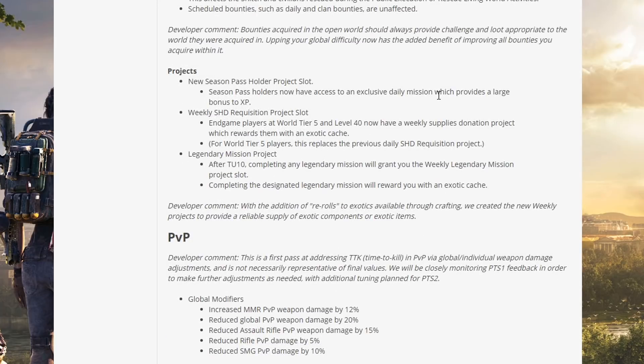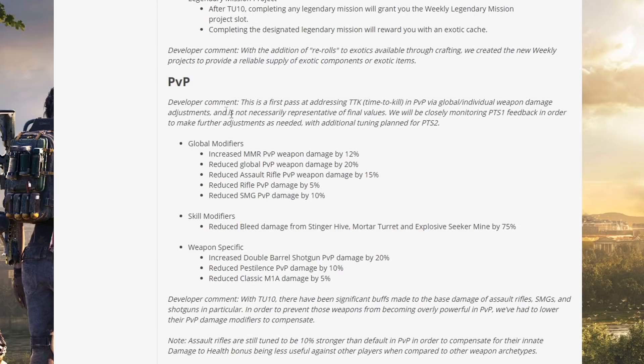Projects: season pass holders now have access to an exclusive daily mission providing a large XP bonus. Weekly shade requisition project: end game players at World Tier 5 and level 40 now have a weekly supplies donation project rewarding them with an exotic cache. Legendary mission project: after TU10, completing any legendary mission grants you the weekly legendary mission project slot, and completing the designated legendary mission rewards an exotic cache.